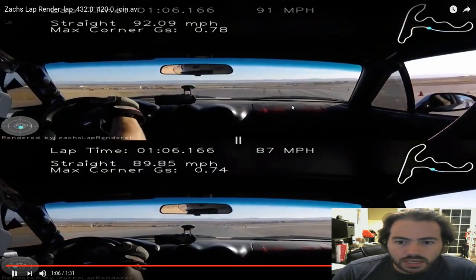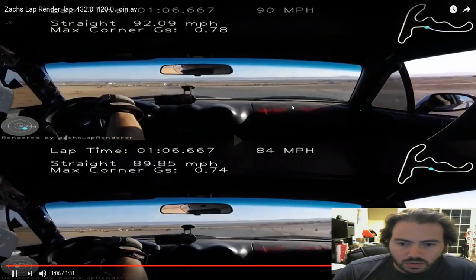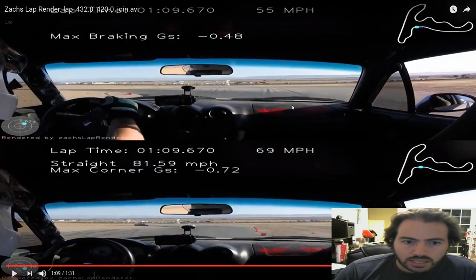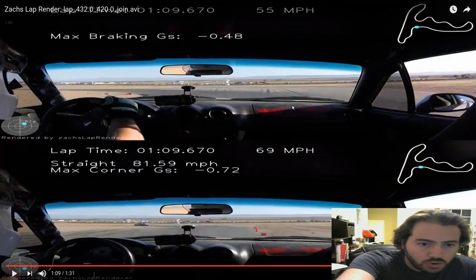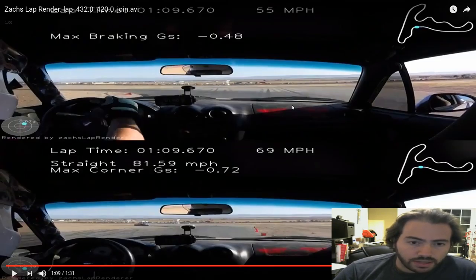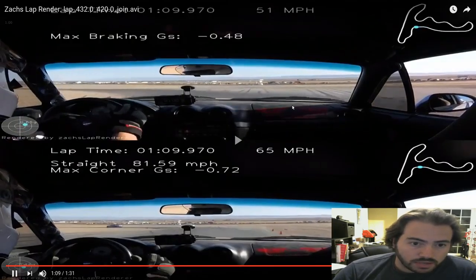As we turn left, we're going over 90 mph on the top lap, whereas in the bottom we never really got over 87. So there's a bit of a difference there. We hit the brakes turning in on the top lap, but the bottom frame isn't even close to the apex yet. So we've made up a ton of ground through the back straight and through that chicane — that's probably where most of the lap time is.